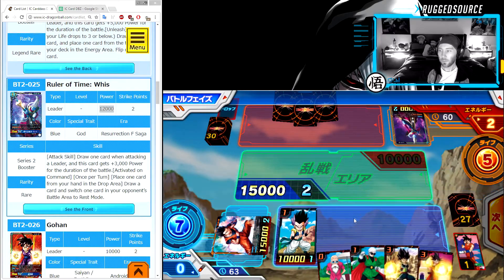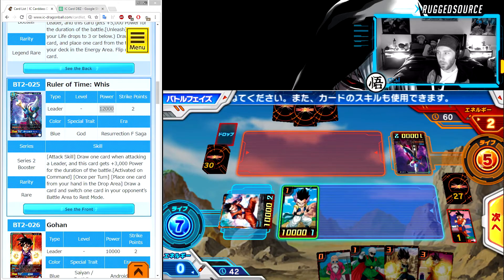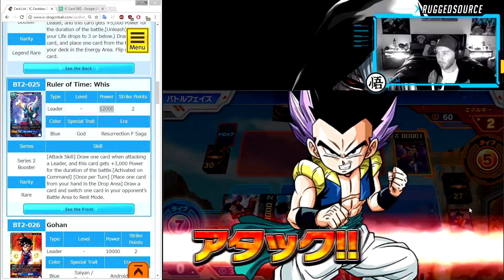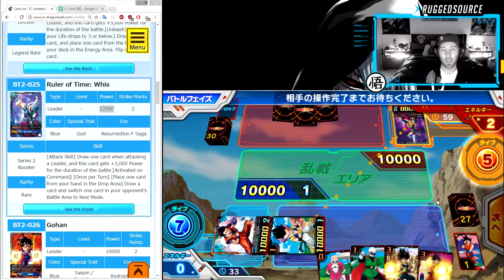Now I could choose to attack him right, but if I do and he takes the damage he's gonna have up to four energy next turn, allowing him to play a probably very powerful four-energy card. The fact that he's got a Whis leader card — let's go ahead and take a look how many games he's won. He's only won 10 games, so that Whis card is probably luck. We're gonna go ahead and attack him. If you click on their life button it tells you how many games they've won.